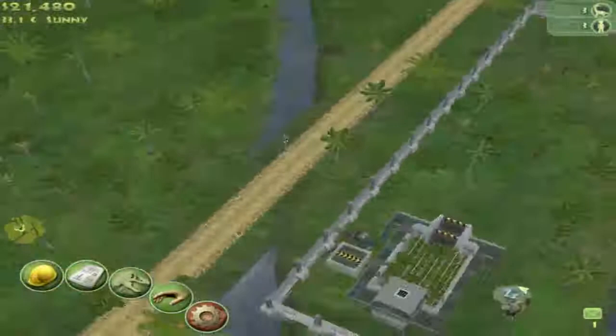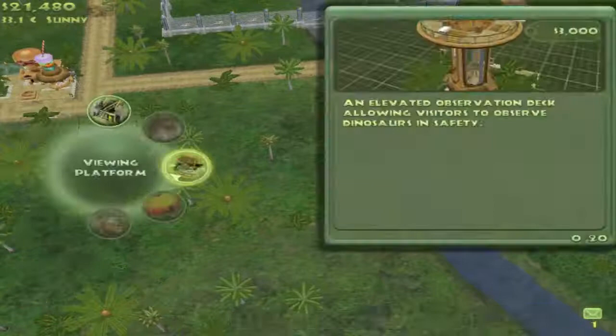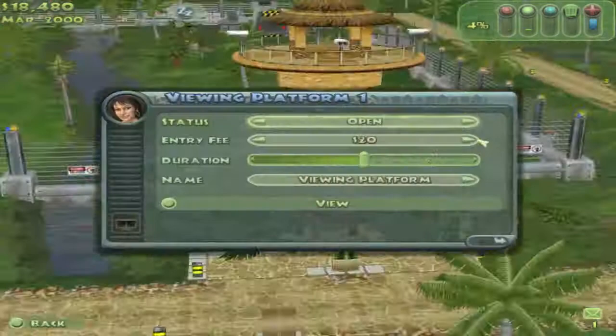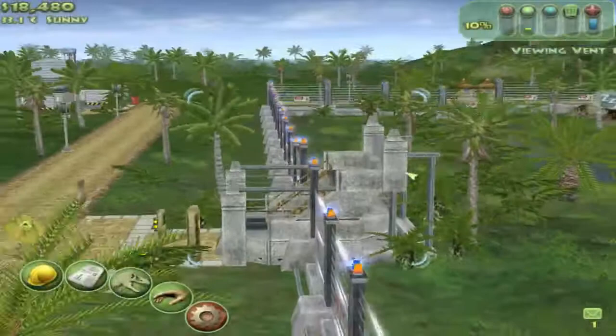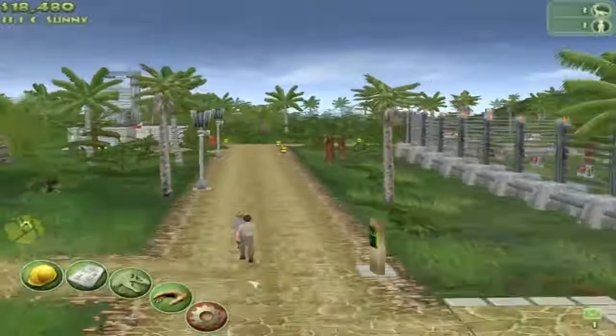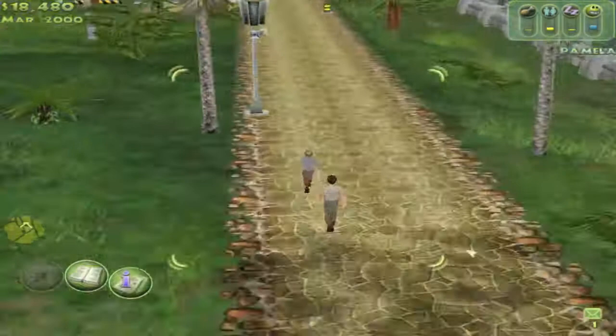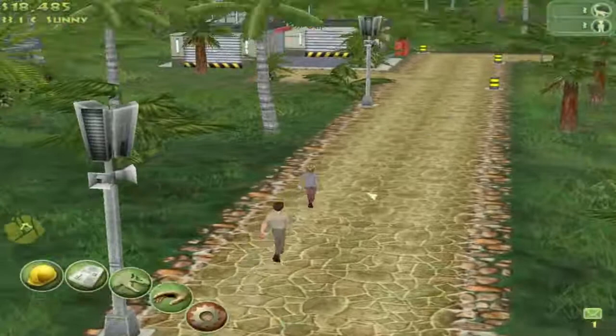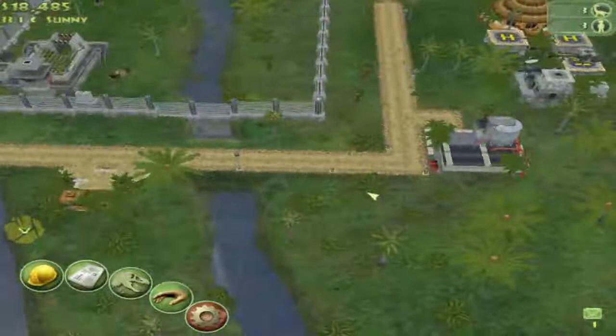We're also going to pop down a viewing platform over here. Can we put it right there? Nope, there's water. We'll charge 30 bucks to go use that, and 10 bucks for this seems fair. Let's check out the new people who just got here — we have Khalil and Pamela. From California. We have dinosaurs — we brought dinosaurs back from the dead and it 'seems alright'? That's just rude.